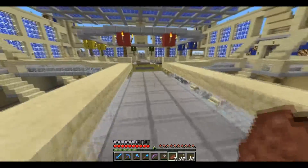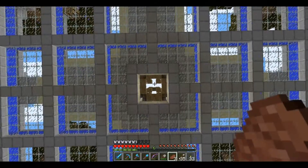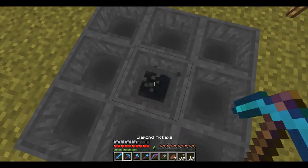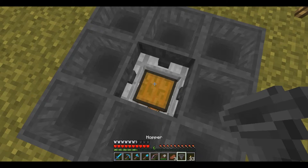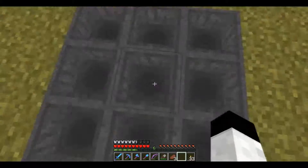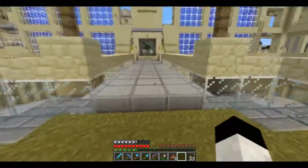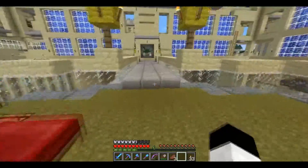This is the ground level. Right here is where my new mob system ends up. All the mobs float to the center and then drop here to these nine hoppers, which take it down to a chest right there. That's new, obviously. This isn't finished yet, as you can see, because there's sky poking through it. But it still works at night - I'm just still working on it, and I'll probably finish that by next episode.